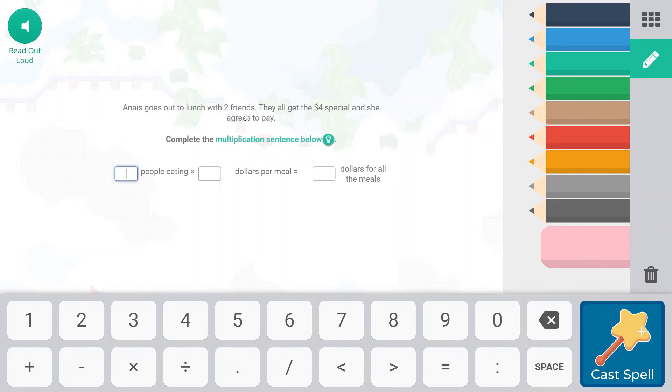So Anais goes out to lunch with two friends. They all get the $4 special and she agrees to pay. So there are three people eating and it's $4 per meal — three times four. We can skip count by three or by four to get our answer. I'm going to count on by four: four, eight, and then 12. If you wanted to do it by threes: three, six, nine, 12. So $12 for all of the meals. That was very sweet of Anais! Let's cast that spell!